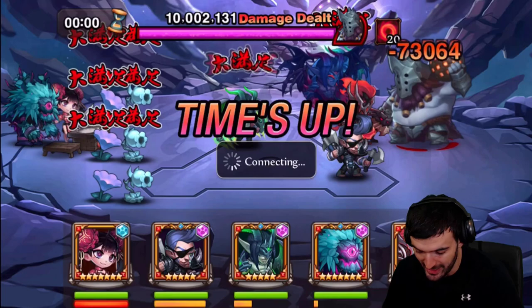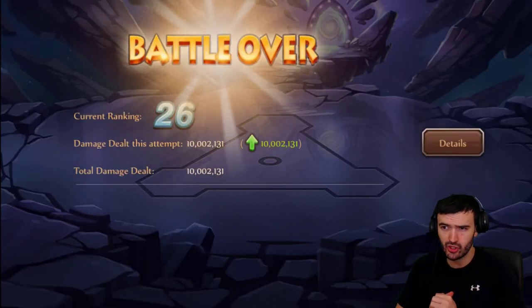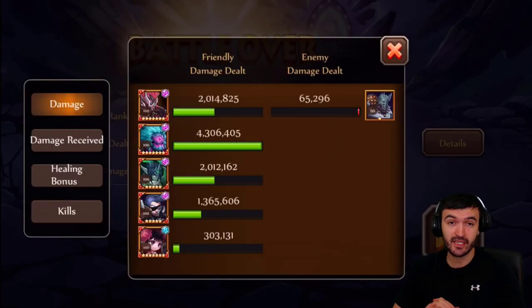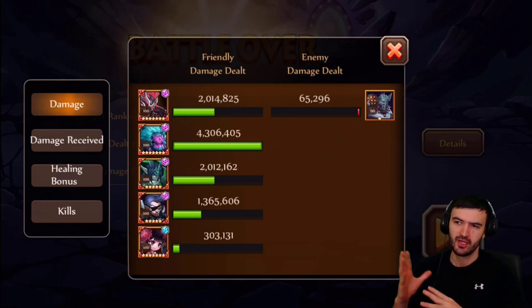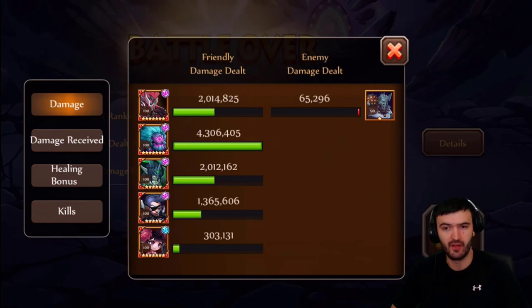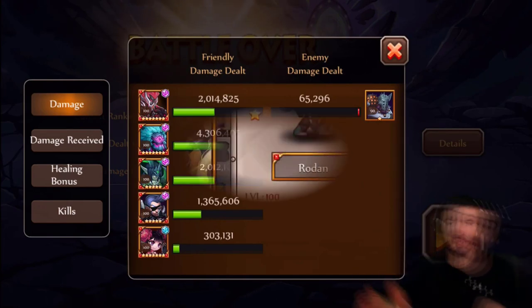10 million wasn't the best run obviously — I'm pretty sure I can beat that run by maybe another million or so more. But I just wanted to show you guys that this is a great team for Rota. This is how you do it — if you have these heroes, work on them guys. If you don't have them, save up — these heroes are great. It's a prime example of what Rodan can do in a battle, especially for Rota. This guy will give you the boosts that you need with his ultimate and he also dishes out a good amount of damage himself.